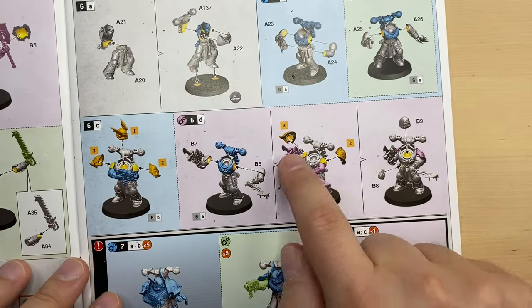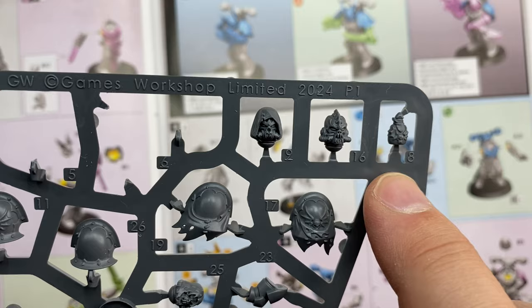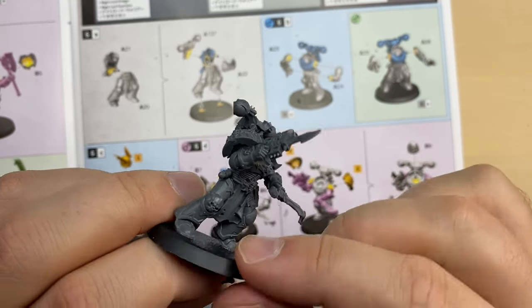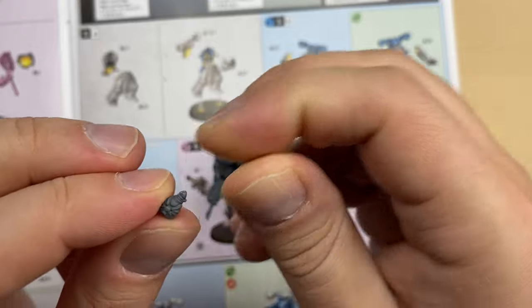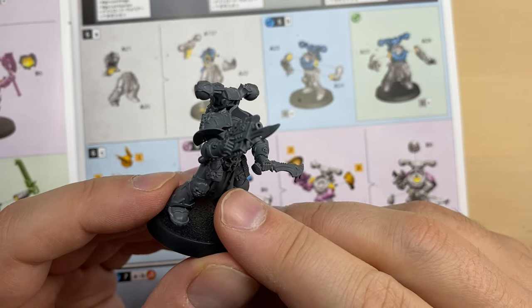After attaching the pauldrons and both arms, we need to add two more things: a head and a terrorcam vial, b8. Let's start with the terrorcam vial. This is our terrorcam vial, number 8 — it's very, very small. It should be sitting somewhere here on his belt. I do not see any sort of lock, so I'm just gonna put some glue here on the belt and throw the vial on top of it, hoping it will stick. The vial seems to be more or less symmetrical, so it doesn't really matter which side is front. The vial is now in place on his belt.